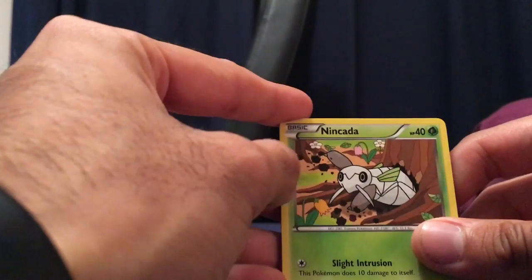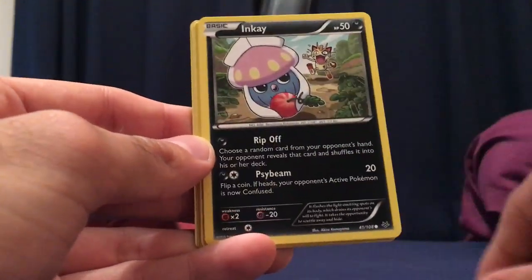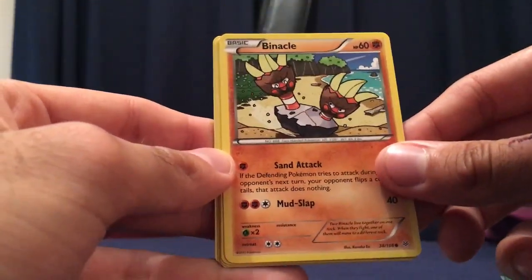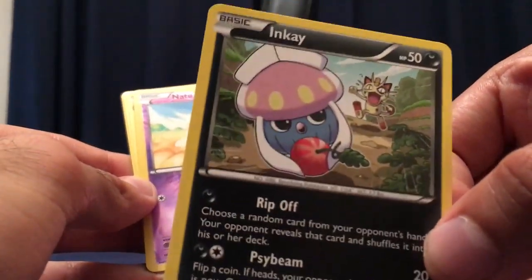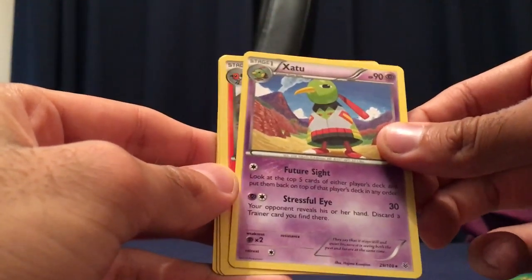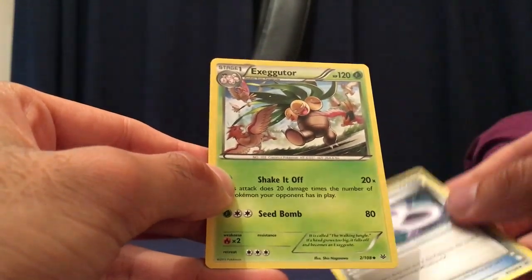Pack one: we have Nincada, Gligar, Voltorb, Inkay — I was looking at Inkay and that Meowth just got wrecked. Natu, that's cool, shiny Xatu, Fletchinder, Latios Spirit Link — that's cool for Mega Latios — and Exeggutor. Not bad, nothing too special but a couple of interesting ones there.